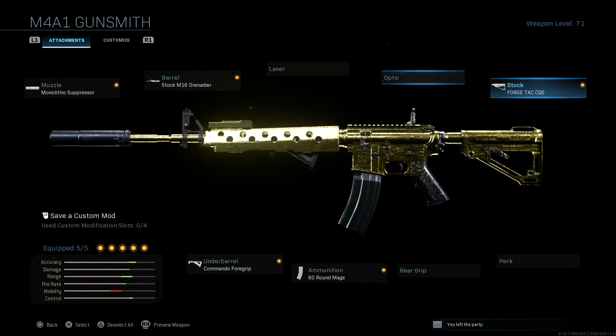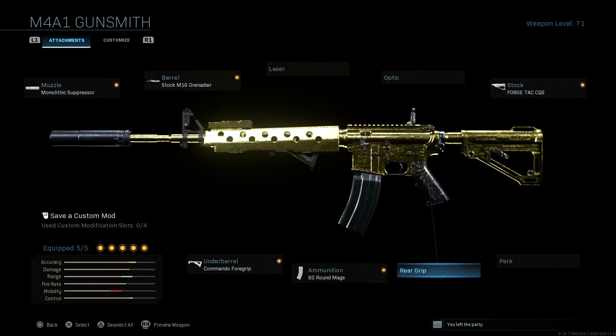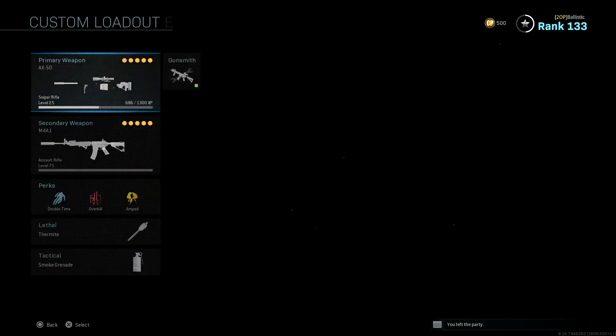You could also swap the forge tac out for a rear grip like rubberized so it's more steady, but right now this is what I'm going with for my M4 class.